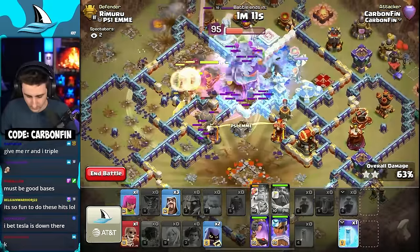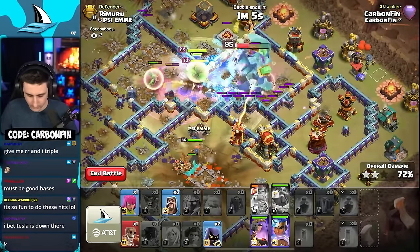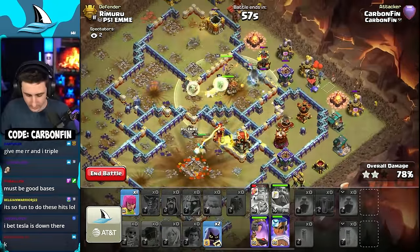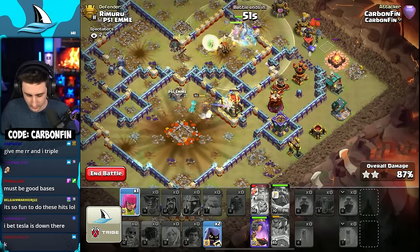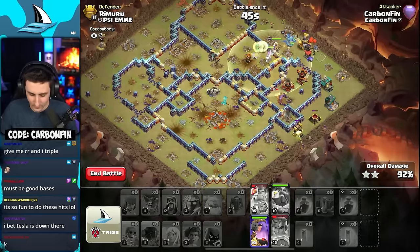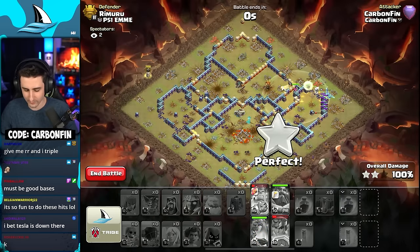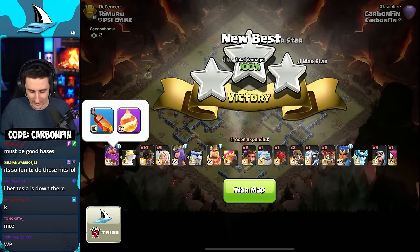It's not going down so we'll just send the RC in here. Freeze that up, drop some wizards, drop a wizard there, wall break that, pop the RC ability to speed her up. There we go — no teslas down there, so we directly targeted the town hall and we got it. Clean up with the RC and queen arrow — that's it! It's a three! The max fireball is so nice — it's level 16, oh baby, it's so much fun!